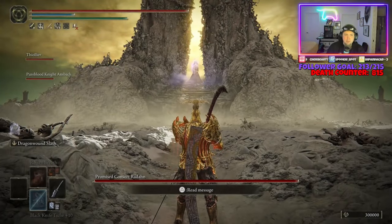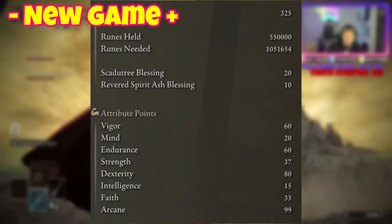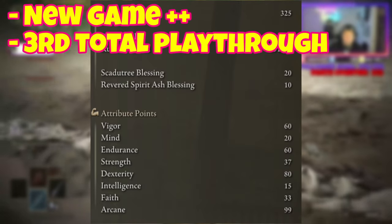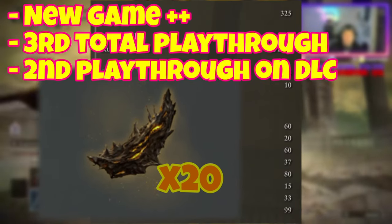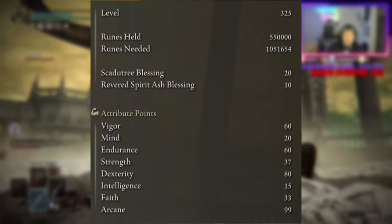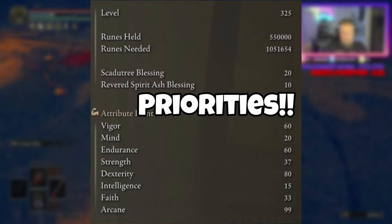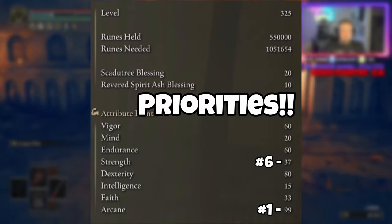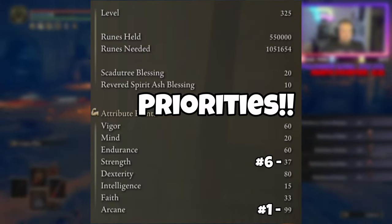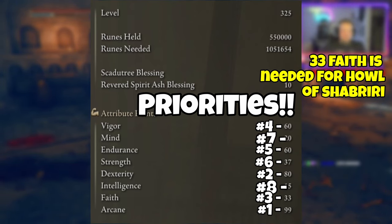Now into the build I eventually used to fight Radahn. Firstly, my stats. It's important to note that I am on New Game Plus Plus — my third total playthrough of the game but second total playthrough of the DLC only. I have the maximum of 20 Scadutree Fragments, so that's important to know. I'm running 99 Arcane, which leads into the weapon we'll be using. Note: if this is your first time playing, 60 will probably be plenty. The higher the Arcane the better. Strength is only needed to carry your overall loadout. The second majority of your leveling should go into Dexterity, then high Vigor and Endurance.